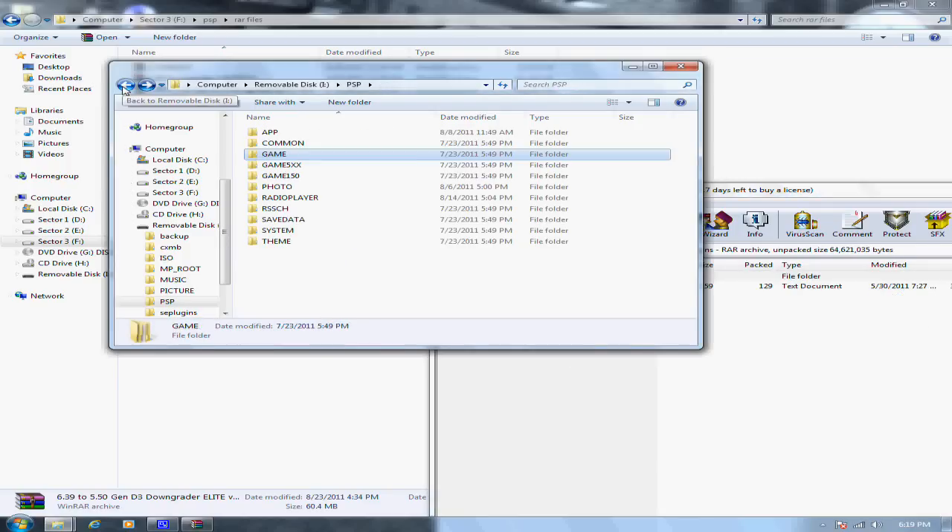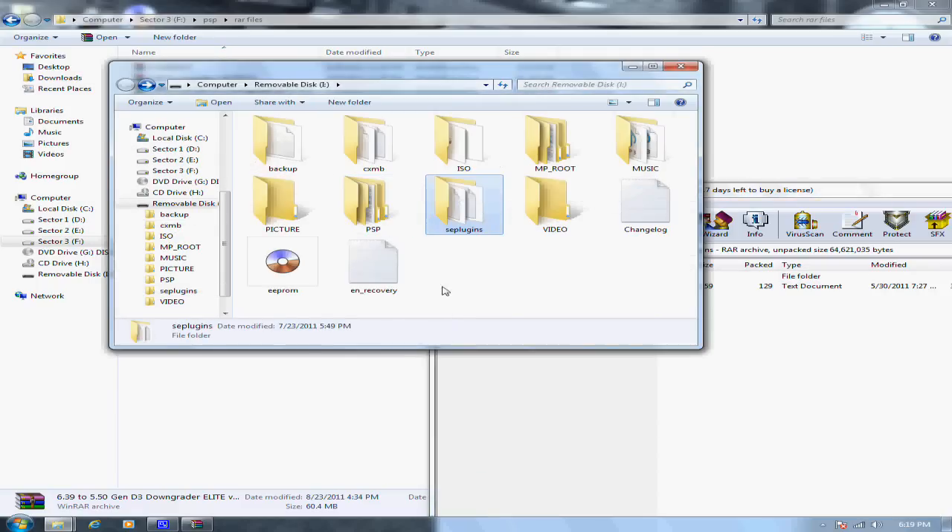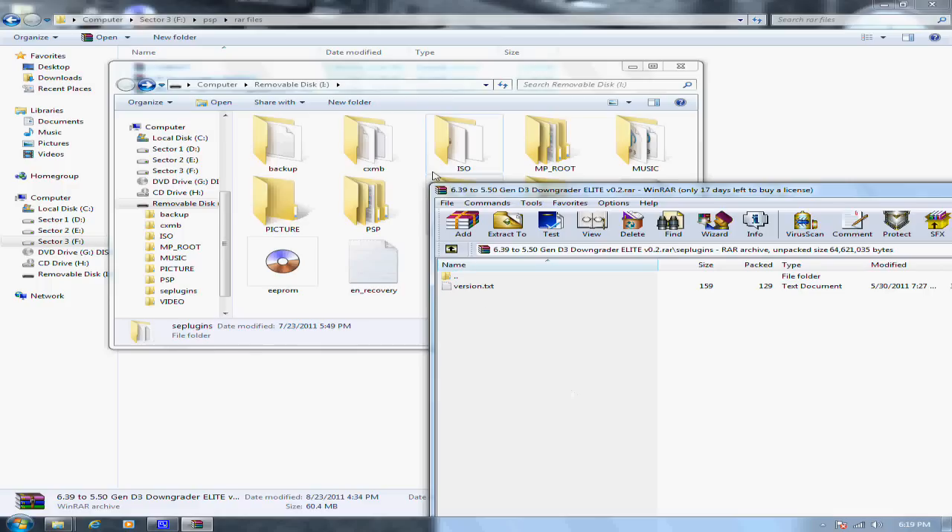I already have the SE plugins folder with the version text file, so I don't need to copy it. Make sure if you don't have an SE plugins folder, just create one and put the version text file in it.